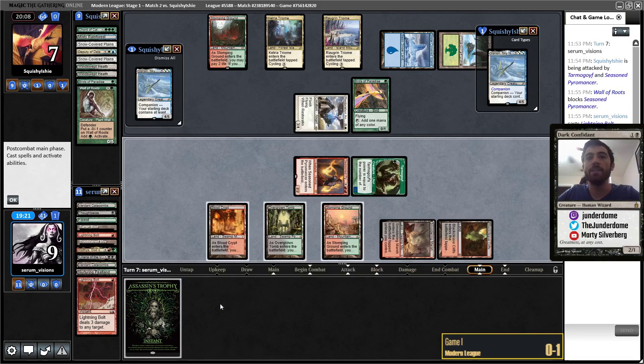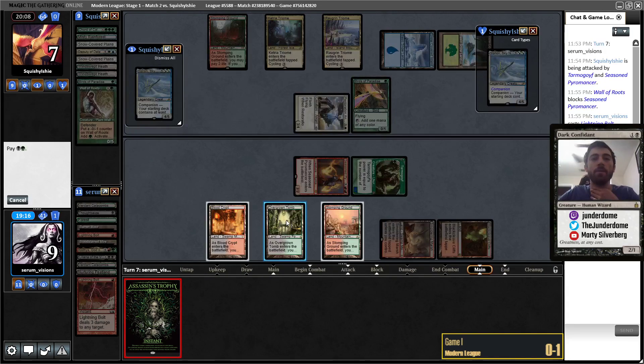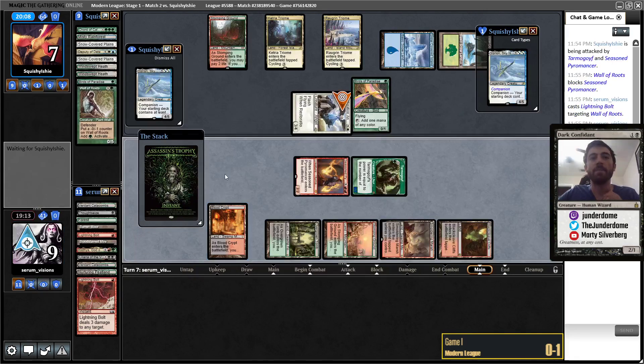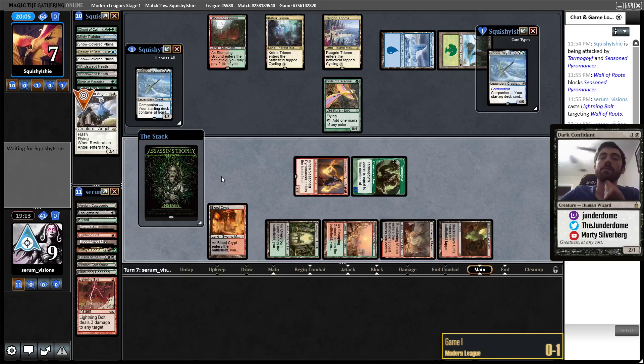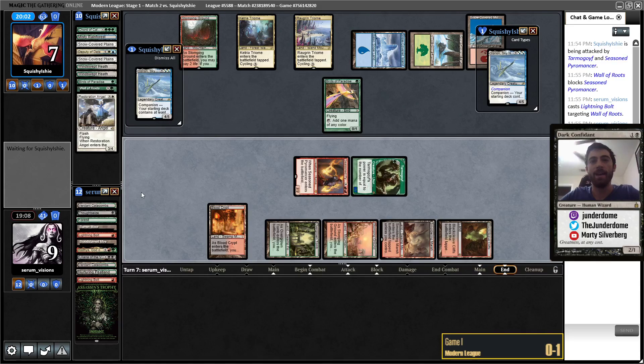I guess I'm just going to attack. Had this been a Decay we wouldn't be able to hit Resto, so I'm thankful for Trophy. On turn 7, giving up the extra land point really doesn't matter. They blocked for free, so I guess I won't attack — although I could attack if they block with a body and I Bolt it. We're killing Restoration Angel but giving them a land with Trophy. Between Yorion and the 6 lands in play and the Bird, they're still one short, so giving them a land here is actually still relevant. Yeah, this isn't doing much blocking, so I guess the attack is just free.